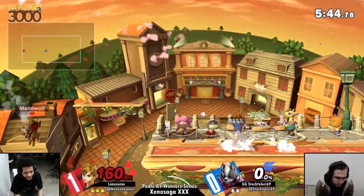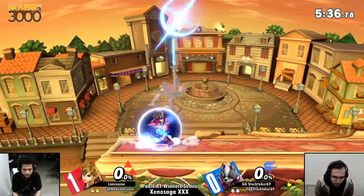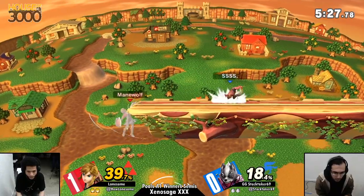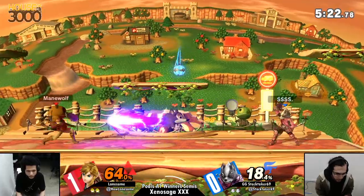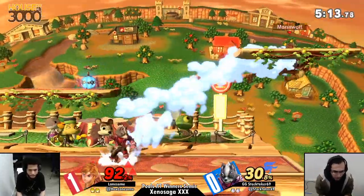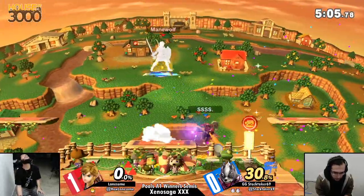Good coverage with the down smash — and he blew himself up to boot! After the landing, I wouldn't say Stocktaker is a very mashy player, but sometimes he can get too overboard when going in. Jackal is definitely a lot more patient. Coming from a background of playing Sonic in Smash 4, he definitely learned how to take his time, to say the least.